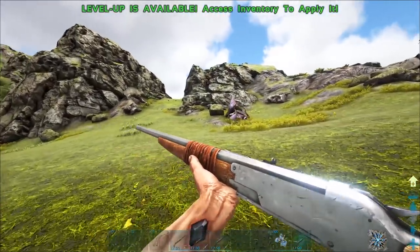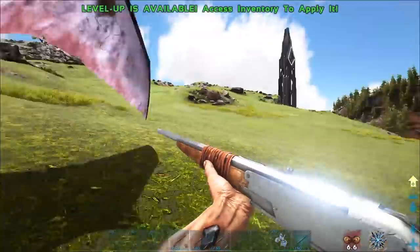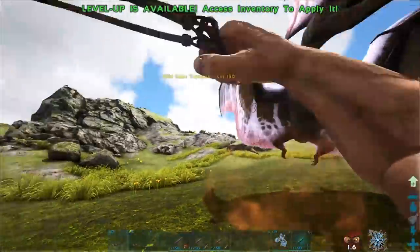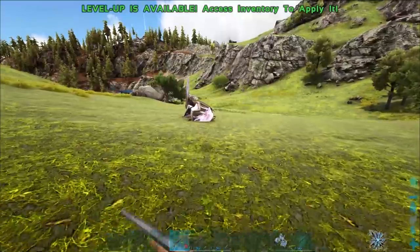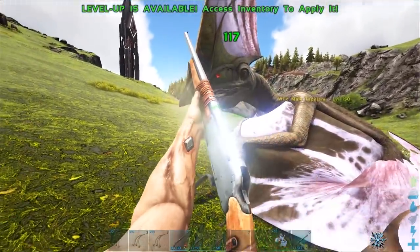Drop one of the rare flowers and it should come for you. Have good armor on — you just need to bola it as it's flying around you, then use the same method: five darts to the head and it should be out.